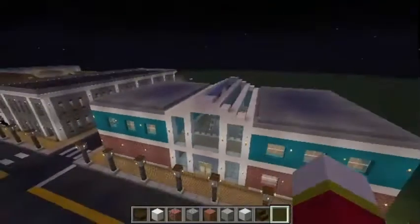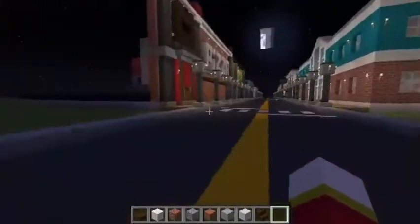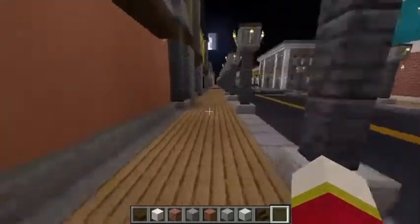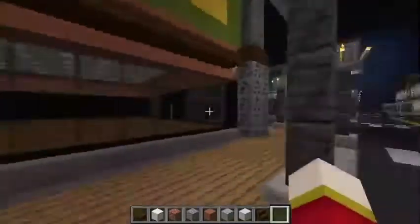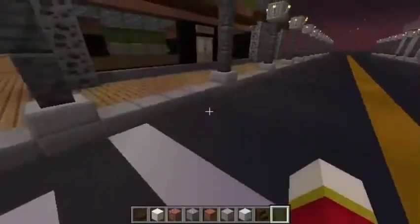Over here is gonna be the sheriff's office and some more police stuff. Going outside — this is the police station. I was thinking we could do something with the roleplay involving the police station, maybe in the future. Down here we've got Soup — I was gonna make Subway but you can't fit 'Subway' and I didn't want to use banners, so it's Soup, the sandwich shop.